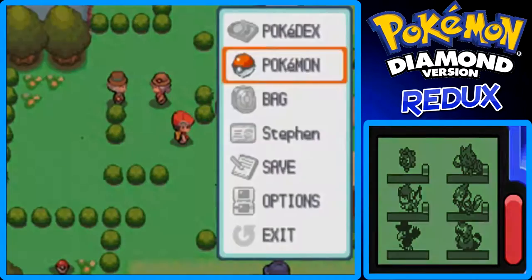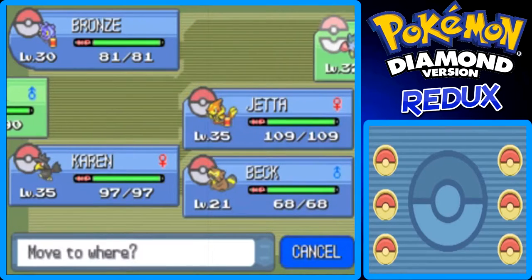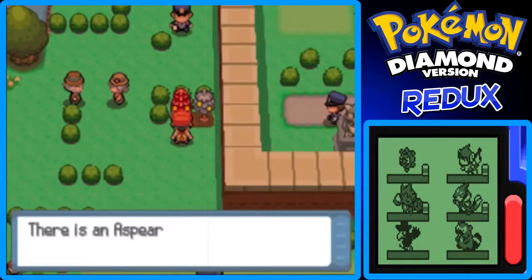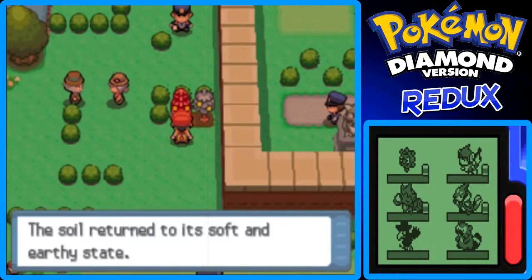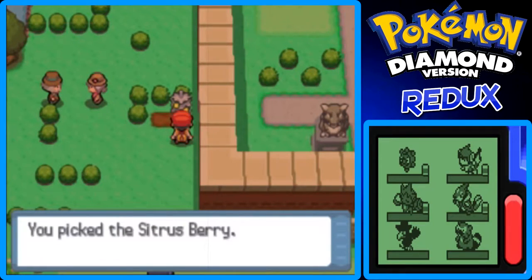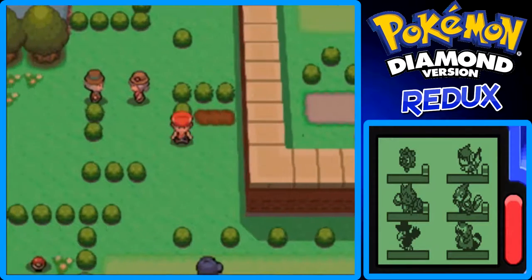Roserade grew to level 32 in that last battle. I'm going to switch Monferno and Rose's positions in the party. Here's an Aspear Berry, let's pick it up. The berry next to it is a Sitrus Berry — very worth picking up. It heals 30 HP and can be used as a held item to heal in battle when HP gets to half.